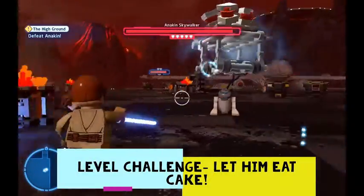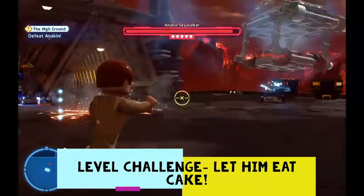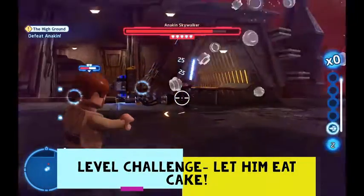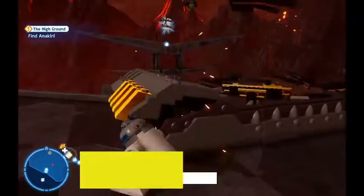As Obi-Wan, you're going to quickly back away, grab this cake trolley, and throw it at Anakin in a way where he's not going to destroy it. That's another level challenge completed called Let Me Cake.